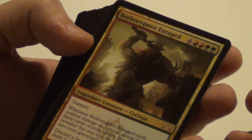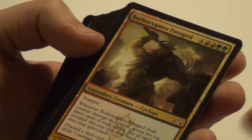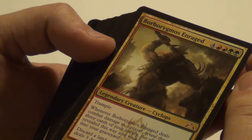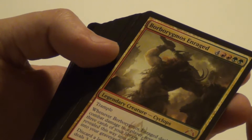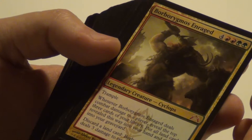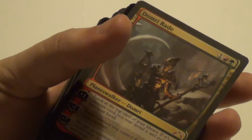Then we have Borborygmos Enraged. The effect wasn't too bad, but it's really expensive so you probably won't be able to play it. But if you cheat it out, it could be nice. You get lands into your hand, so you could potentially keep playing lands, or you can discard them with his own effect. If you just drop 4 lands, you do 12 damage.